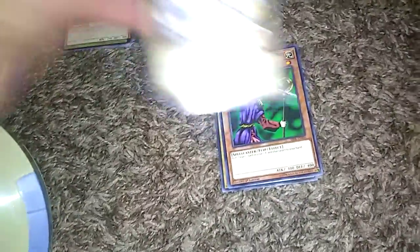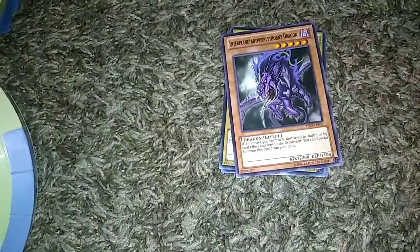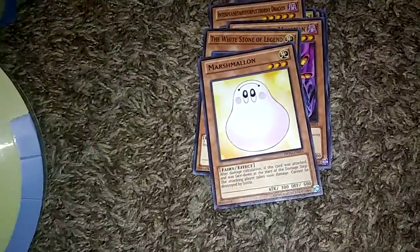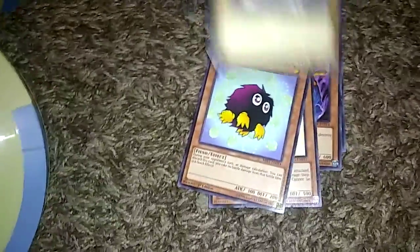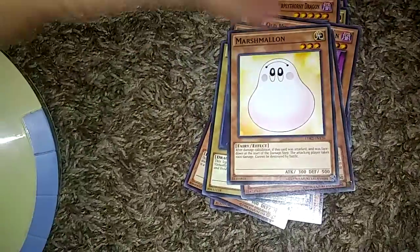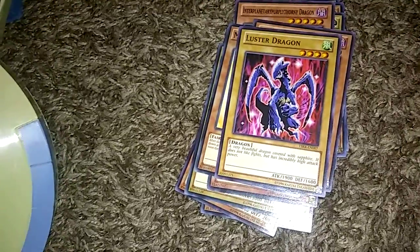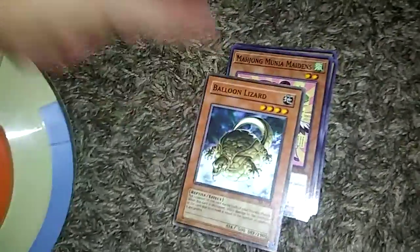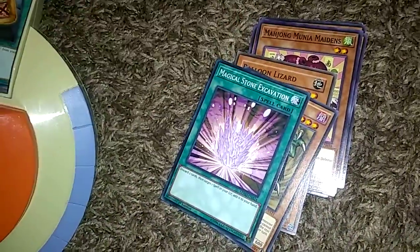Next we're going to have a Blue-Eyes White Dragon, Magician of Faith, Alexandrite Dragon, Interplanetary Burply Thorny Dragon, Old Vindictive Magician, White Stone of Legend, Marshmallon, Karibu, another Blue-Eyes, a Gagaga Gardna, another Marshmallon, a Luster Dragon, another Luster Dragon, Muni Maidens — sorry if I butchered that, I'm not really good at speaking — a Balloon Lizard, and Sangen.